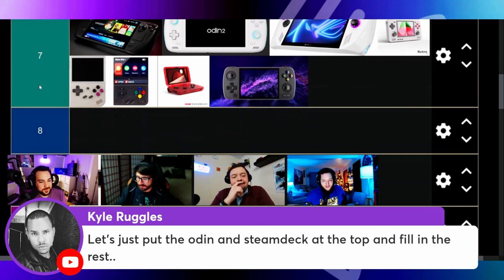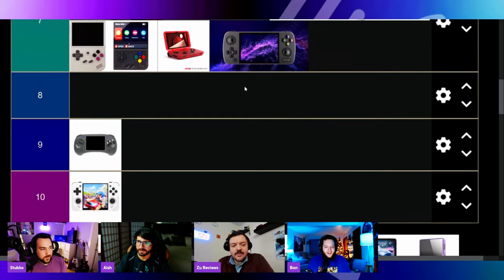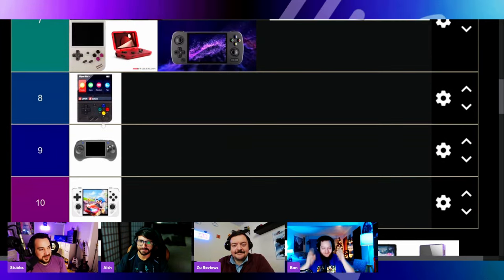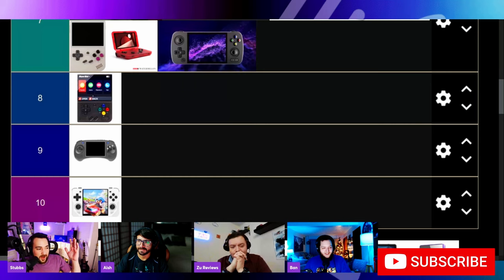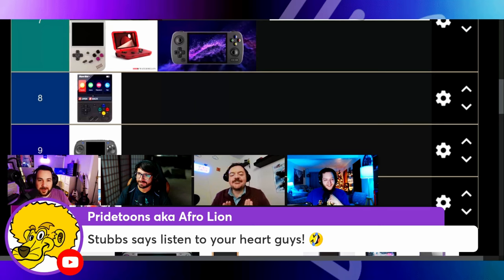I would say the RG405M at number 8 — it's too heavy and the D-pad's in the wrong spot. I would put the 405M below the Flip and the 2S. We're still ignoring the MiU Mini Plus, which the community says should be like number 2 or 3. The community is nonsense — they voted it at number 5. Are we going to listen to the community? We're going to listen to our hearts.